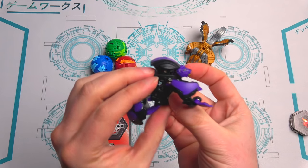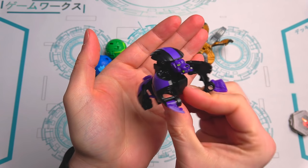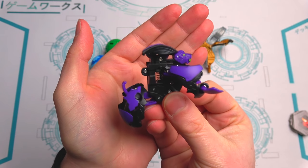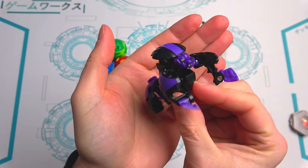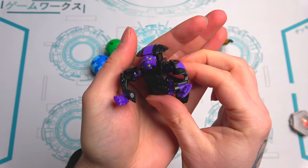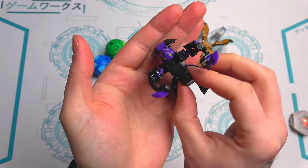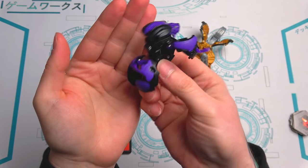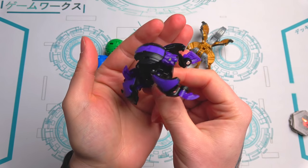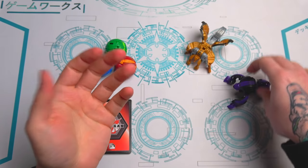Let's look at the Bakugan figures. We've already opened the ultra Hydras before, but this is the Darkest version — look how epic that looks, I absolutely love this. The colors are incredible. I like the darkest colors but honestly Ventus colors are probably better.